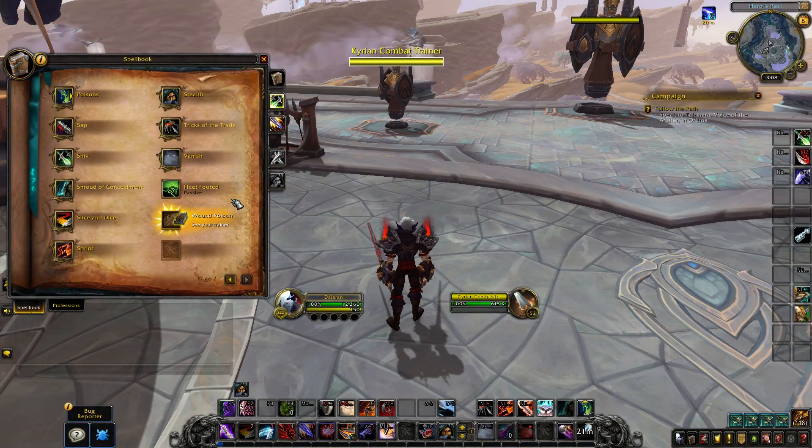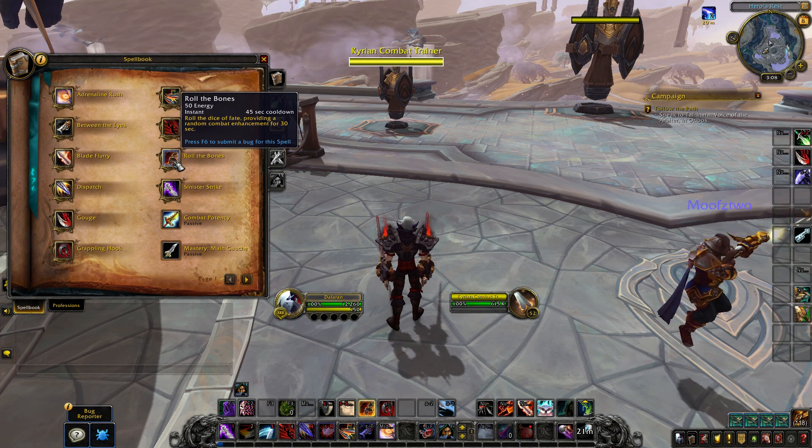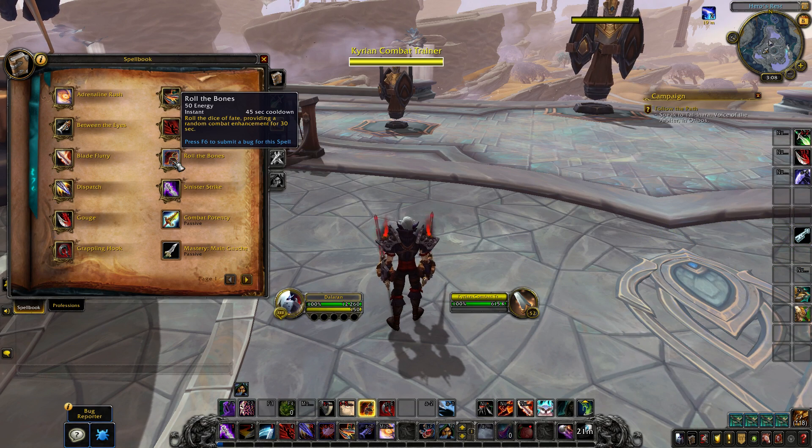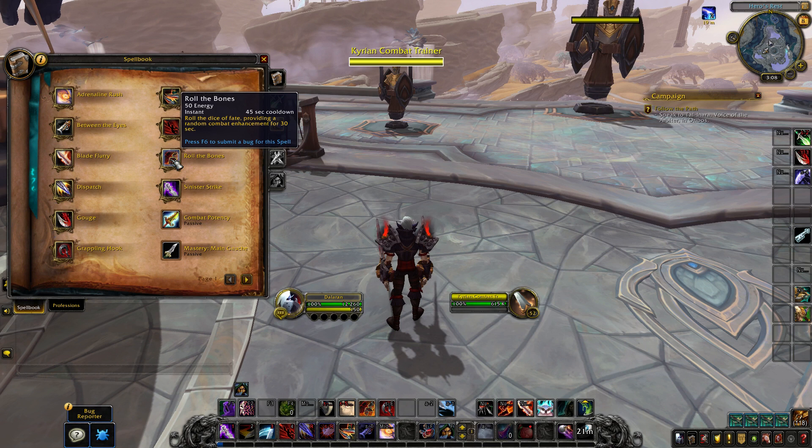Roll the Bones no longer works off of combo points. It's just a 45 second cooldown that provides you a buff for 30 seconds. So you'll essentially just be committing more energy to re-roll it, which is great - it means you no longer will be building combo points just to roll a buff. That means normally there will be a dead zone window of 15 seconds, but they also added Roll the Bones to the cooldown reduction mechanic. Through Restless Blades or the True Bearing buff from Roll the Bones, Outlaw is able to get cooldowns back faster, meaning as you spend combo points into finishers, you'll be shaving off certain abilities' cooldowns per combo point spent. So you'll be using your finishers to get Roll the Bones back faster.